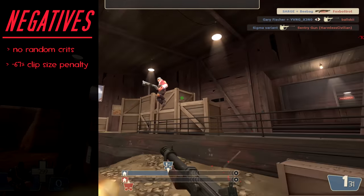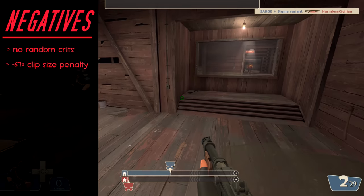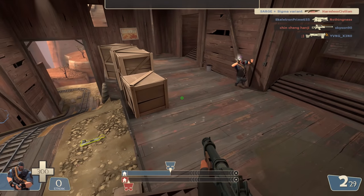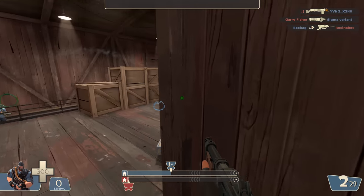The reload speed for this shotgun hasn't been changed, so essentially if you miss it's gonna take some time to reload — and it's likely going to be time you don't have if you're right in front of an enemy. So if you miss one or two of your shots, one of your best bets for survival is to immediately swap out to your minigun or try and land something close range with your melee.